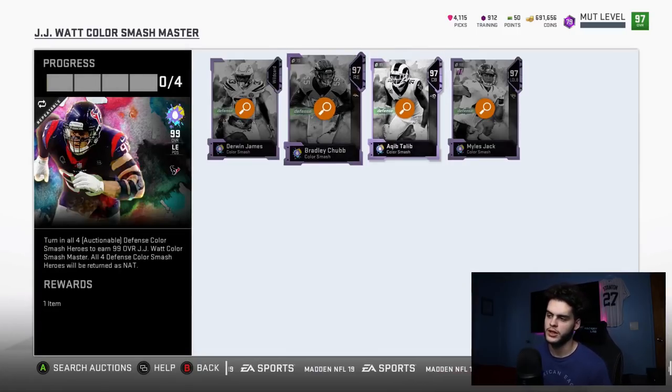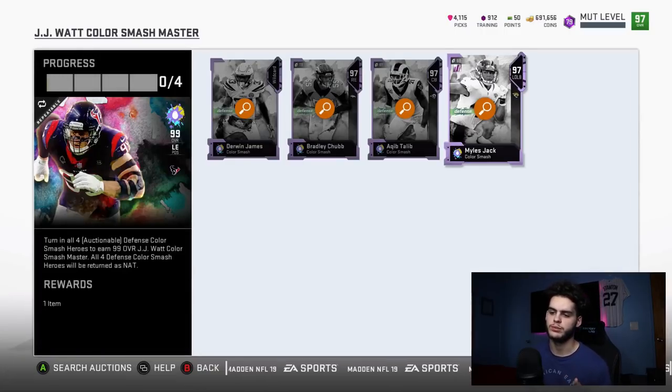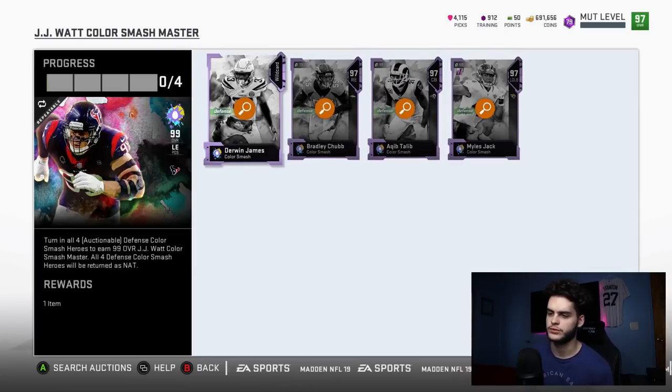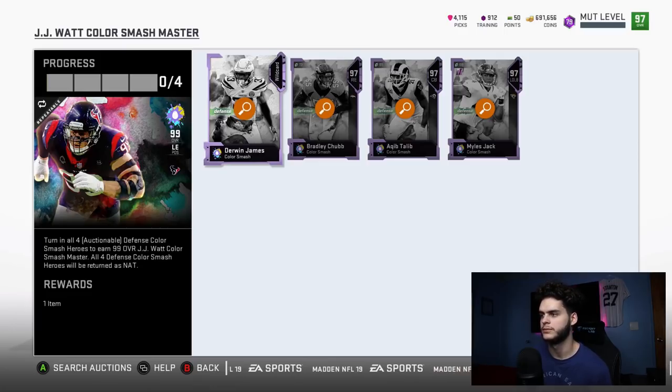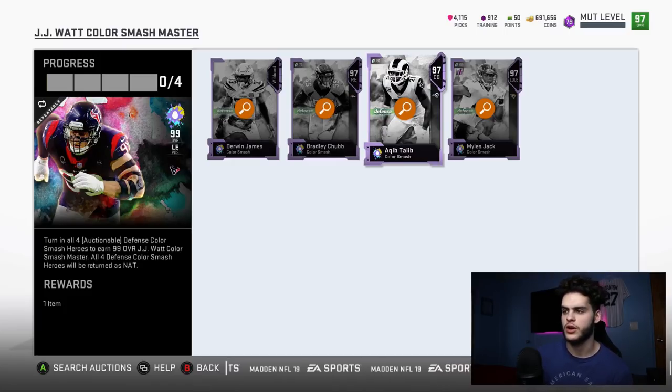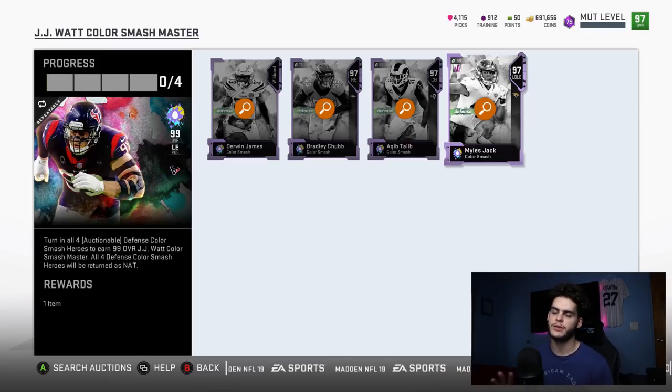So that's 400k for those two. The 20k for sniping is nothing — just sit there long enough and you'll find them. Miles Jack is the final one, he's more expensive. Let's give him 210k, so the set doesn't cost you 810,000 coins total. You do the set and you get all four back as NAT players — 97 overalls. These four cards are going to be 97 overalls and powered up they'll be 99s, so you could potentially have four 99s on your team.